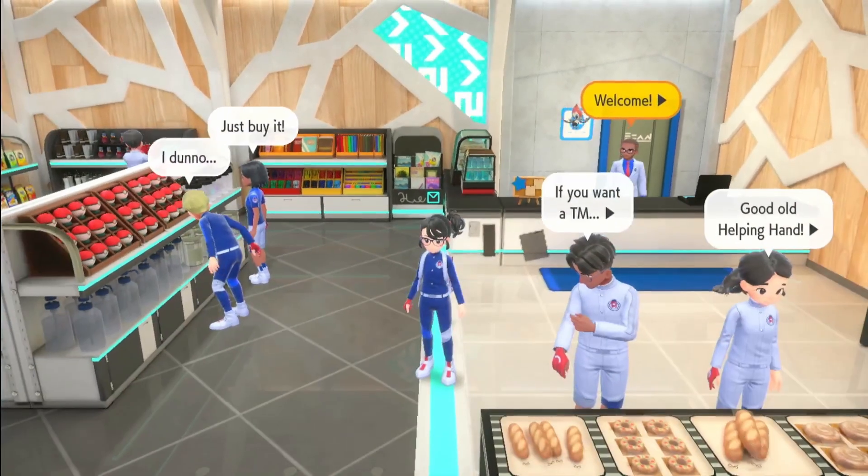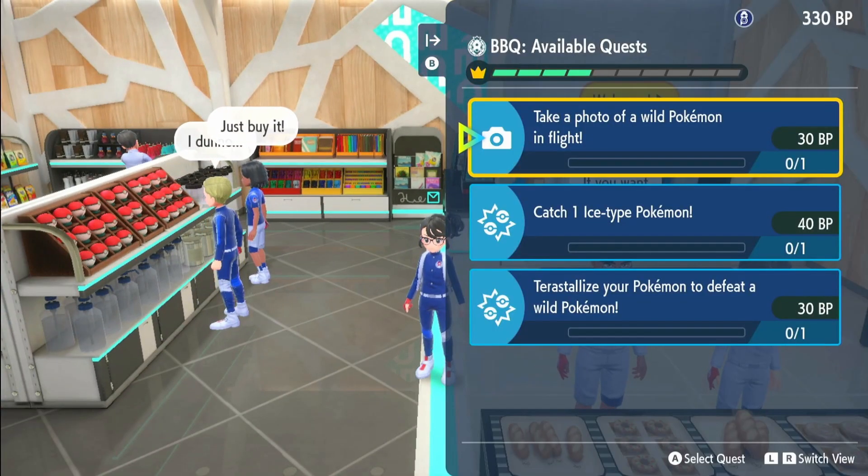So to get your Pokemon you will need 500 BP basically. If you don't know how to get BP, click right on your D-pad — it will come up with your Blueberry Quests. Just keep doing the quests until you get to 500 and then you can get the items.